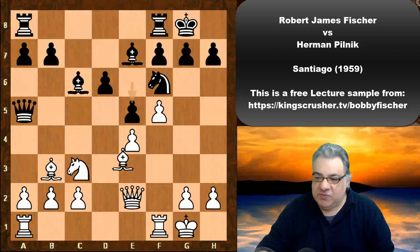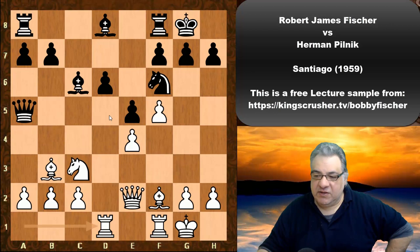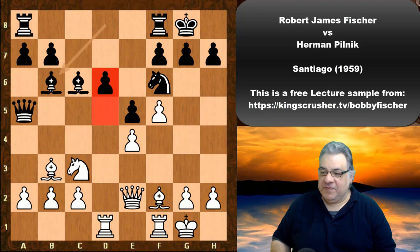Now the bishop drops back to Bd8 — this seems a little slow. Black is still playing with pieces, and Fischer is reinforcing central control: Rad1. We see Bb6, and he's not tempted to take on d6 — it's more about control of key central squares, because he has something else in mind. Can you guess what Fischer plays here? Pause the video for five seconds.